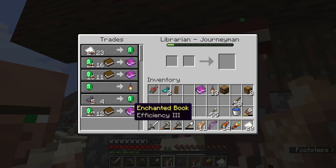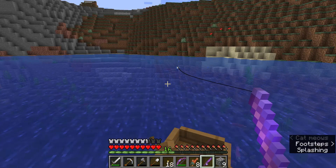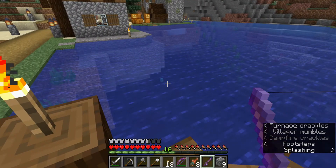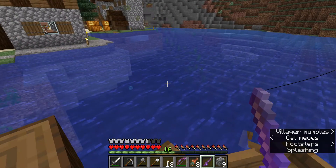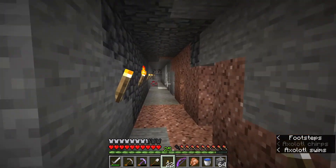And how good was this villager — Efficiency 3 as well, so good! Back to fishing with moss blocks — this will be the best fishing hole. And here's my strip mine, over under the geode.